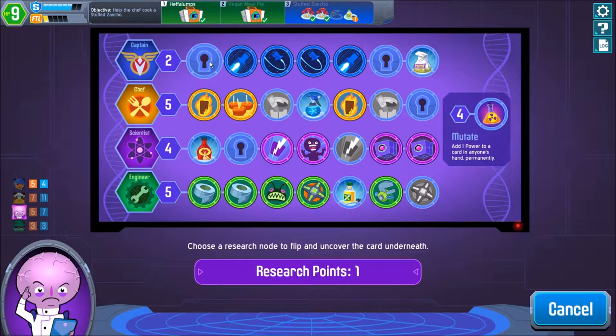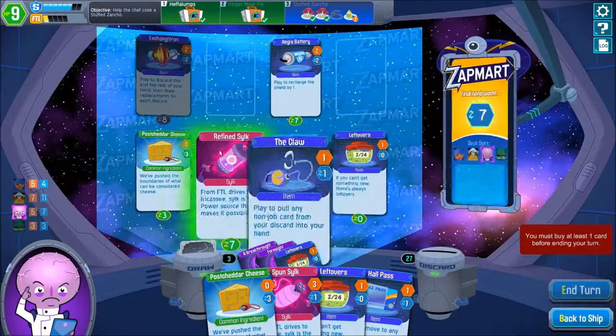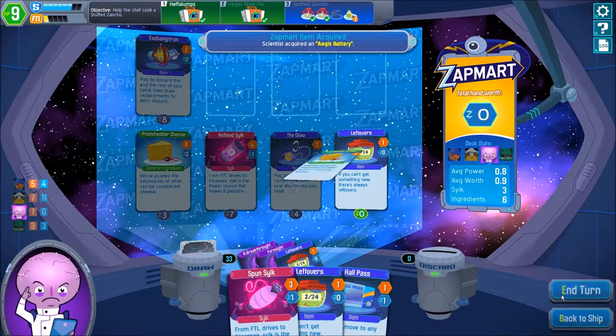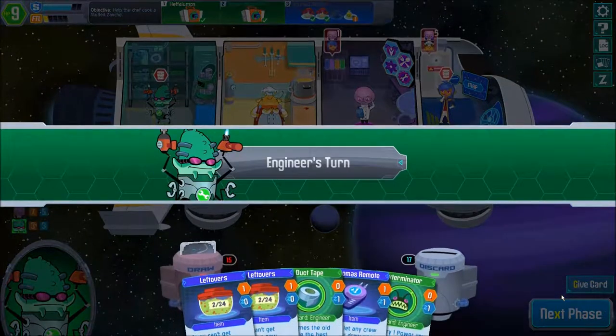Captain, you're gonna get some Breakthrough. Then four side play with one power — nothing too interesting actually. Let's see what they could get here. Yes, I do want that Free Sample really badly as well but nothing we can do in this turn. Let's give you an Aegis Battery so you can repair some stuff.